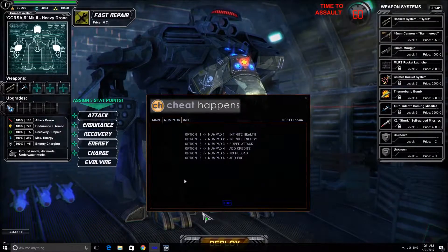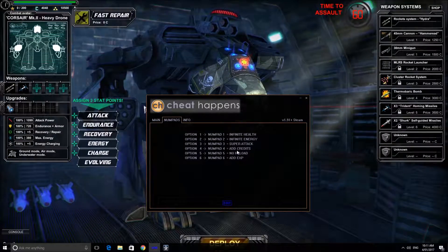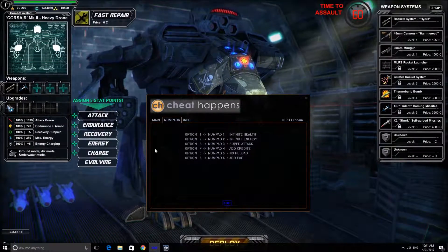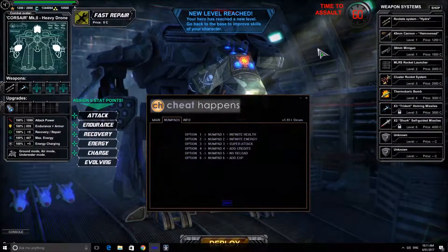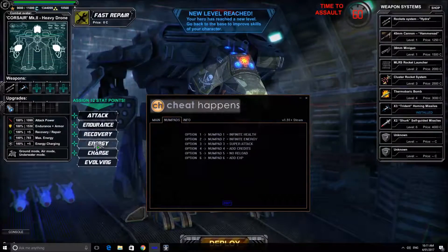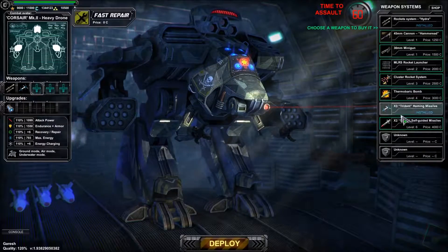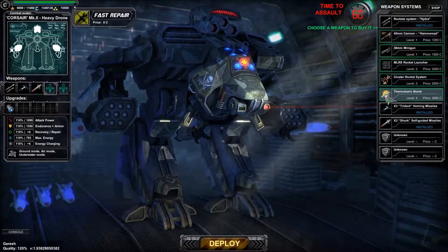As you can see, all six options: Infinite Health, Infinite Energy, Super Attack, Add Credits, No Reload, Add EXP. If you press 4, you'll hear it activate and it will add credits. This is really important when playing. If you add EXP, you get more buildings opened up for you. I always like putting it in Evolving so that you get more levels — a lot faster, a lot better.